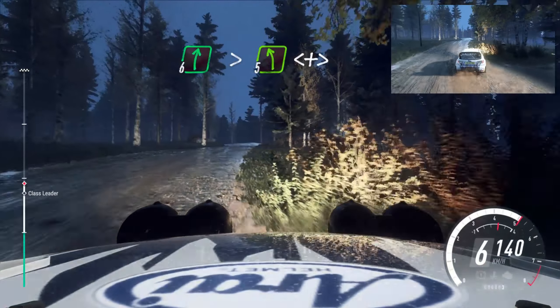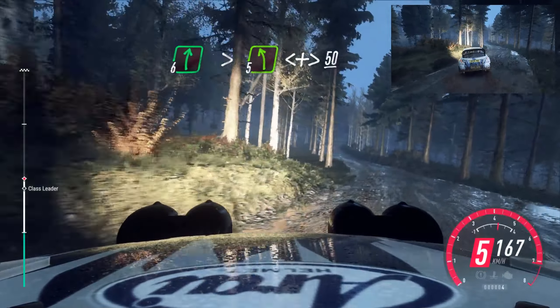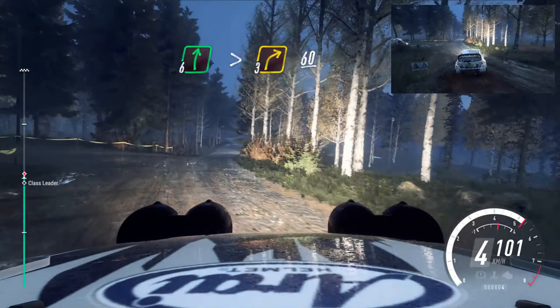50, and keep the middle of the big jump, 30, 6 right, Titans, 5 left, fairly long of the crest, upwards of the crest, caution, 50, 6 right.